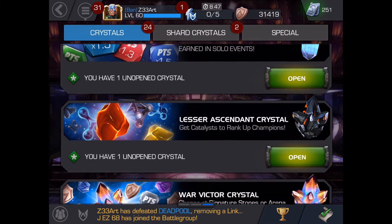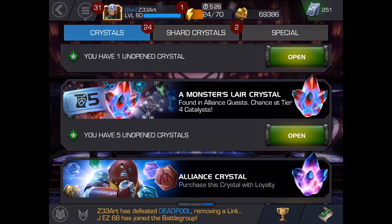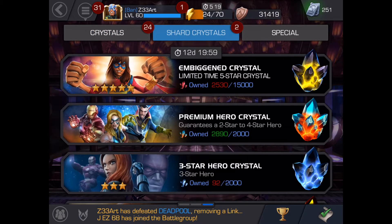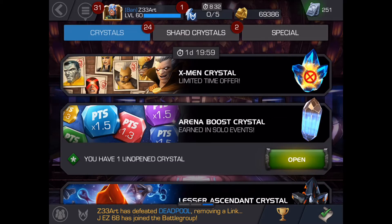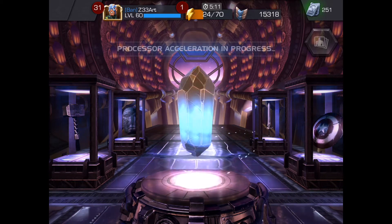You can see I got a couple different crystals here I'm going to open up as well. I'm not going to open my AQ crystals — I'm accumulating those, and I have five Alliance crystals. Eventually I'm going to get the 365 and I'll have a video for that. So I have a Premium Hero crystal and a 4-star crystal. We'll start with the Arena Boost crystal and see what we get.